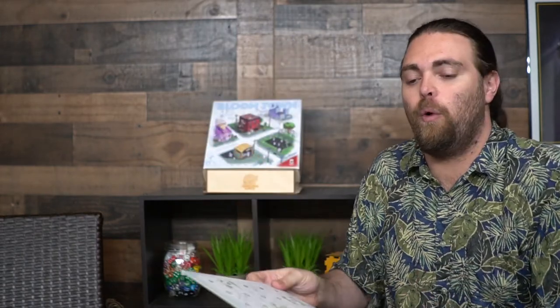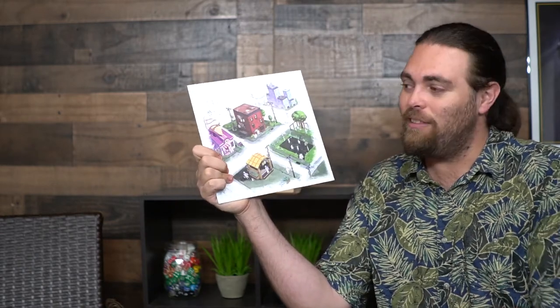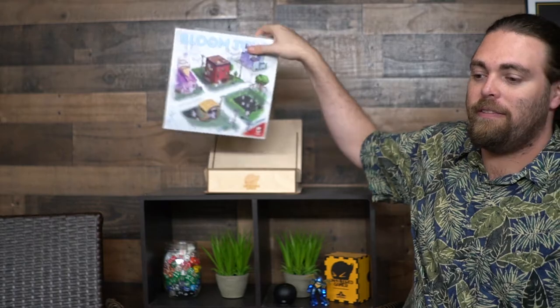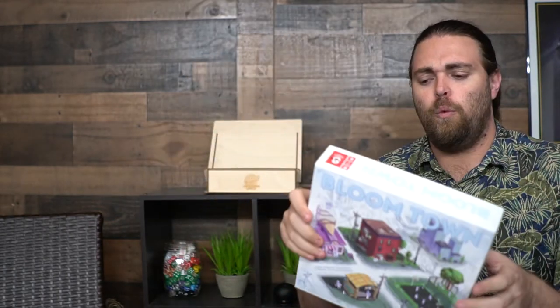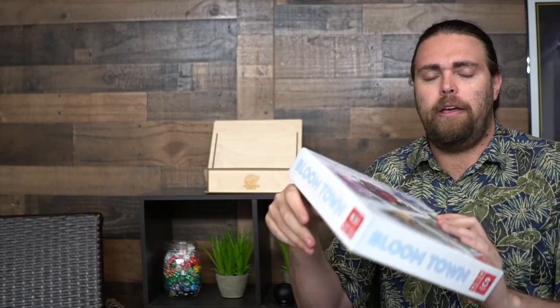The B side is more complex in terms of where you're placing and how many green spots are available. If you're an experienced player you can play on the B side while new players use the A side, or just build up to the advanced version. It's a rather simple game overall, easy to understand, and I love the artwork. The box looks great and the rules have a wonderful player reference on the back.